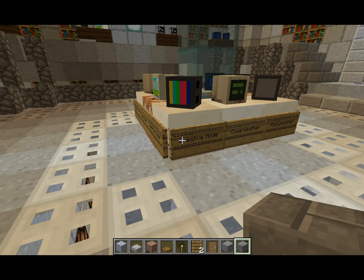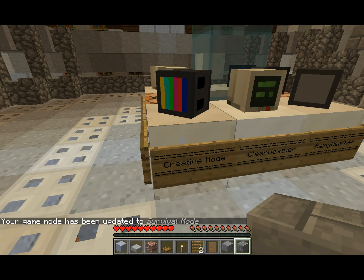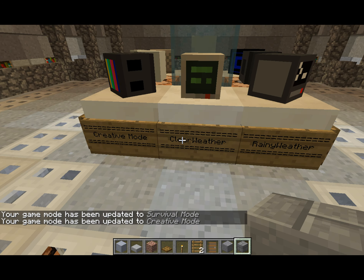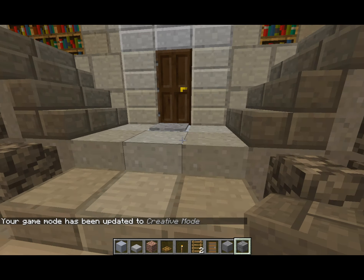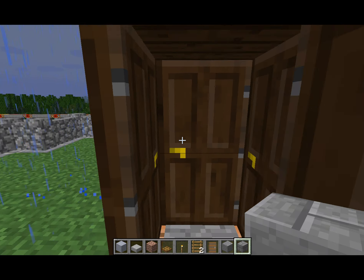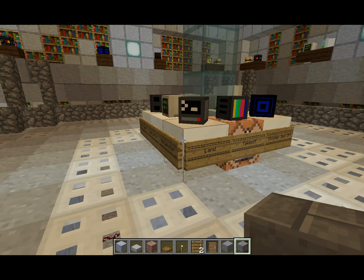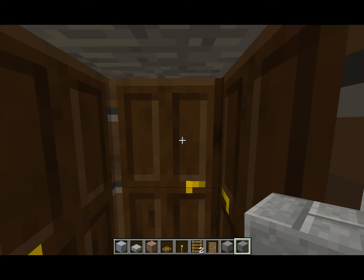What I have done is given it some basic commands. I can change my mode to survival or creative. I can change the weather from rainy to clear — here, rainy... and clear weather, just to demonstrate.